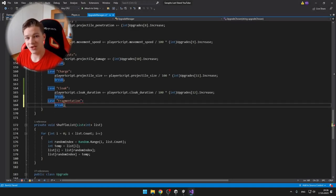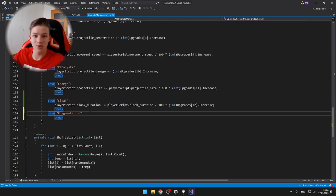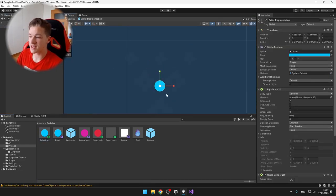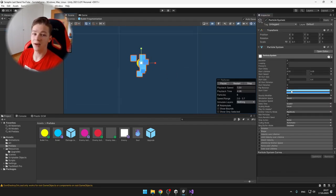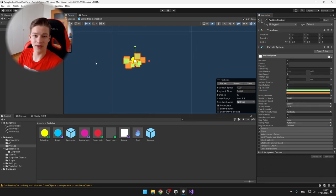When the player has the cloak upgrade and the enemy hits them, the transparency of the player changes indicating the cloak is activated. Next upgrade is the fragmentation, which makes it so that when the enemy dies, it releases some projectiles to other sides. I did the same thing in the upgrade manager as with the cloak, then created a new prefab of a bullet — same as the player's bullet but with a different color and different color of the particles.